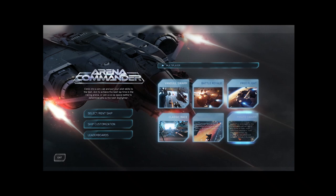Arena Commander has a bit more use if you want to dive into this. If you want to try out a particular ship that you own or that you have access to because of the free fly weekend — which is running between the 28th and the 3rd — I recommend going into free flight and messing around with the ship there because it won't be affected by the server. You'll get a completely smooth experience based on your rig. This is also where you can get in some dogfighting action with the Vanduul Swarm or the Pirate Swarm.